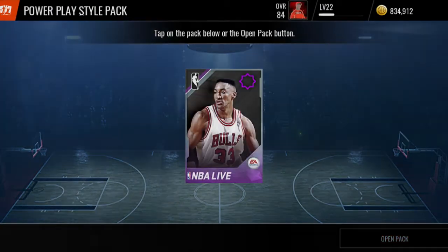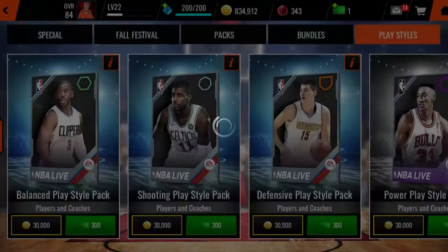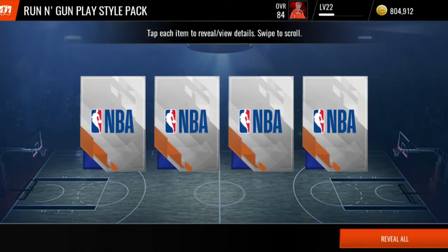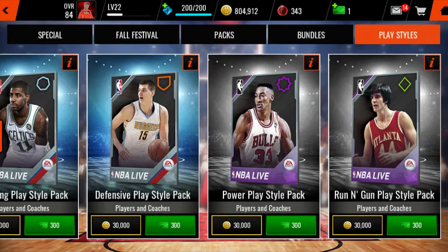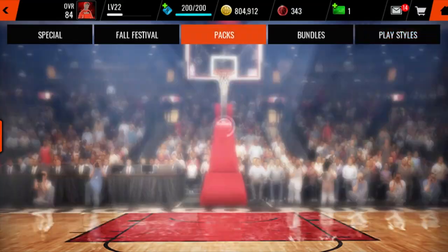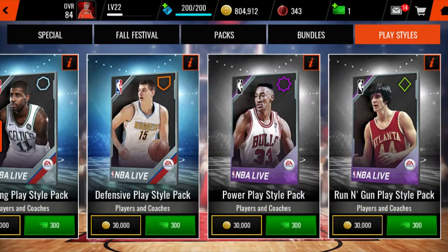Jerry West and Peja Stojaković — double gold. These are the absolute last ones I'm gonna open — we're gonna end the video. That's it, it's your boy King Nation. Like and subscribe for more crazy content like this. The run and gun did win this battle. You can tell me which one you want next — should we do a champion pack against one of these? Should we bring in triple-double packs? I think triple-double packs are kind of cheating because they guarantee two golds. Besides all that, it's your boy King Nation, and we out.